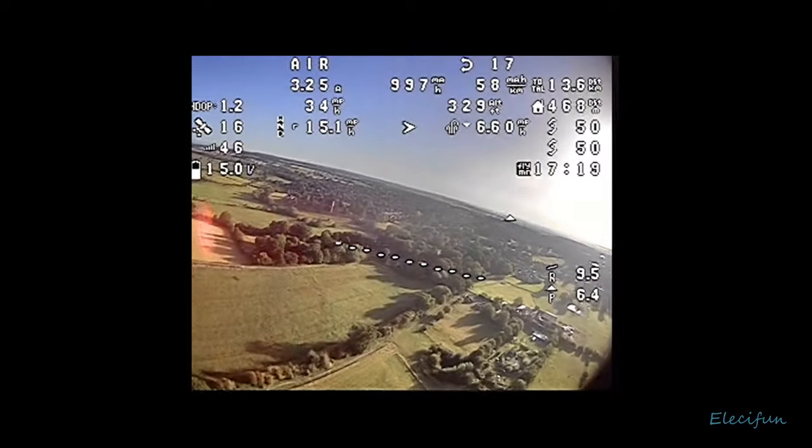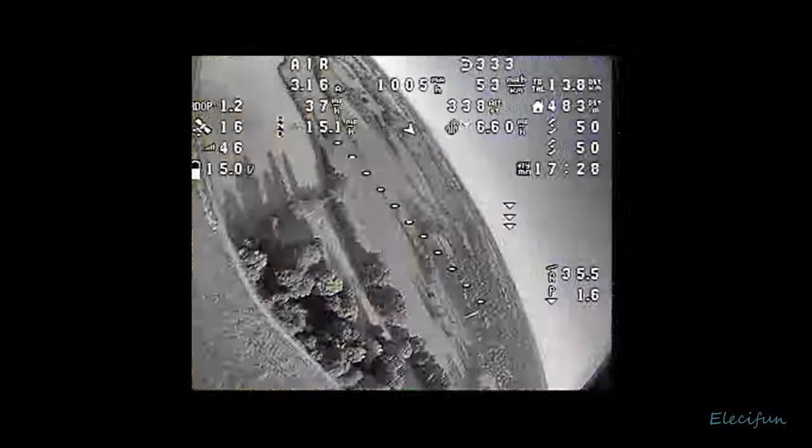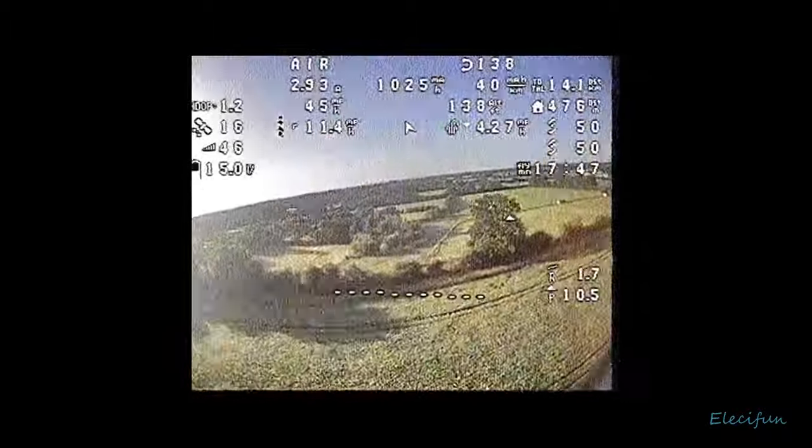I've skipped forward to when it gets into a bit of a mess. You can see a bit of jello — we're a little bit higher. I'm running into a bit of a pickle because on my radio I've been playing around in the software and I think I've got position hold and return to home at the wrong ends of the switch. Where I'd normally pull the switch toward me for return to home and push away for position hold, these two seem to be swapped. It's not doing what I'm expecting, and as you can see, I've got no picture.